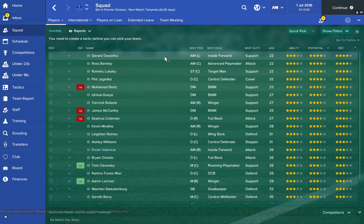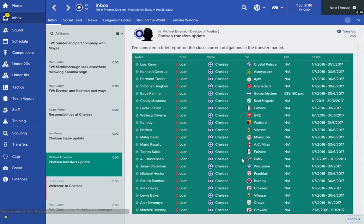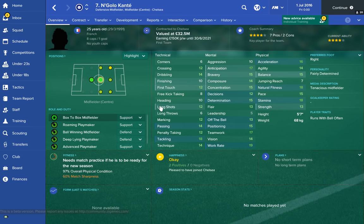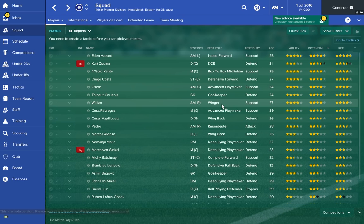Next up — Chelsea. Chelsea are fourth on the list this year with £51 million to spend. Some might say the squad needs a little bit of an overhaul — it's probably not the top squad in the league like Man City or Man United. But you've got people like Eden Hazard, and you've just bought Kanté from Leicester, who's a great defensive midfielder. With £51 million, you should be doing great things if you choose to manage Chelsea.